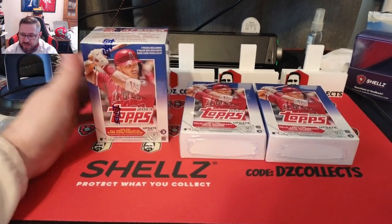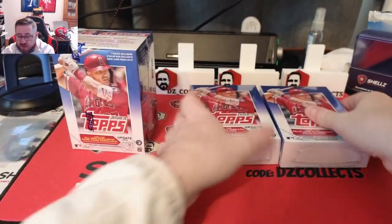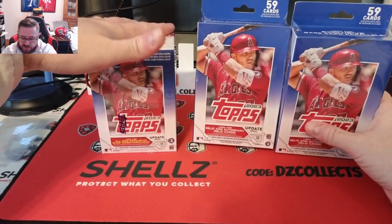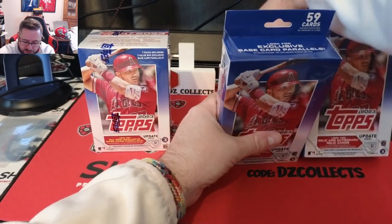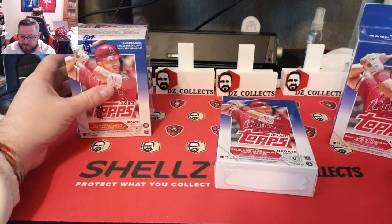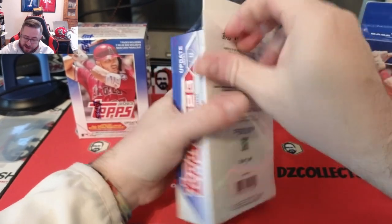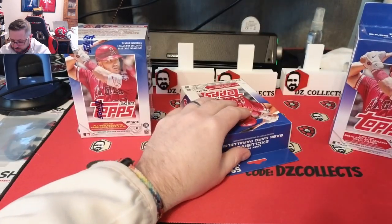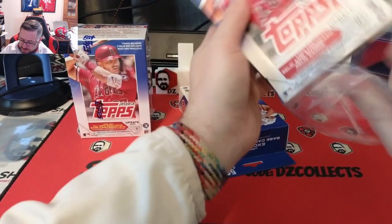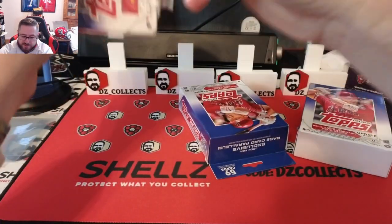Welcome back to another DZ Collects video. Today we have a quick retail rip — a 2023 Update blaster and two Update hangers from Target. The hangers are $11.99 each and the blaster is $24.99. Two hangers are close in price to one blaster and you get a few more cards, but the blasters have the halloween parallels which you don't get in the hangers. Hangers have been bangers in the past, so we'll see if the update blaster still delivers fire parallels.